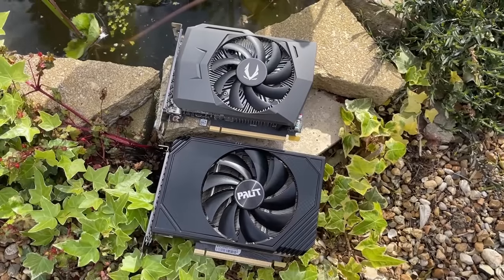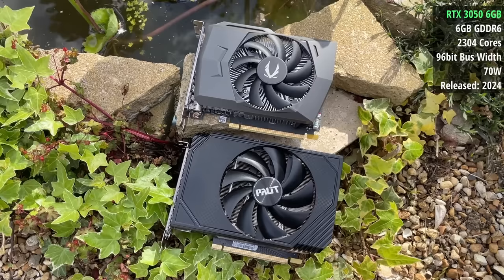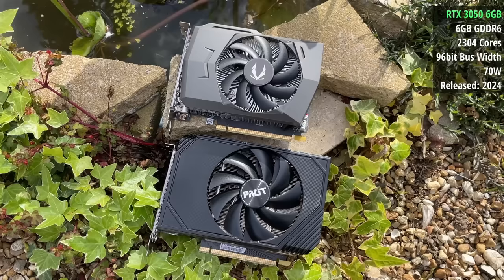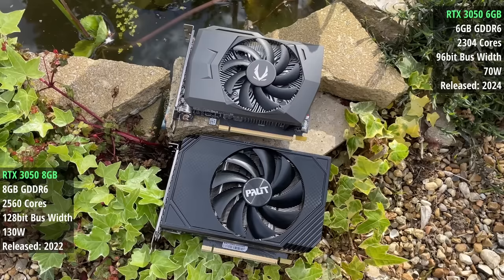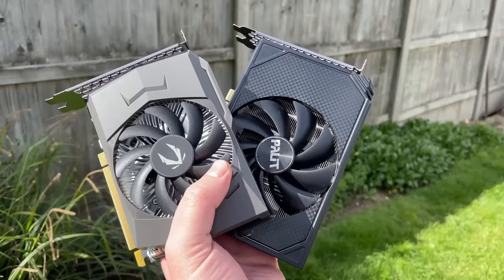Hello everyone and welcome to another video. At the top of your screen we have the new 6GB RTX 3050. Not only does it have less RAM than the original card, but it has a smaller 96-bit bus width, lower clock speeds, and less cores. It also has a lower TDP of 70 watts and gets all its power from the PCIe slot. We tested its gaming capabilities the other day, but in this video I want to compare it to the superior, albeit more power-hungry, original 3050 from 2022.